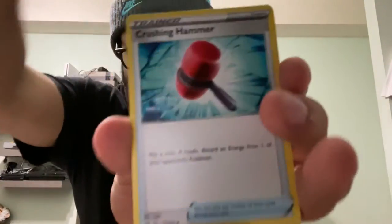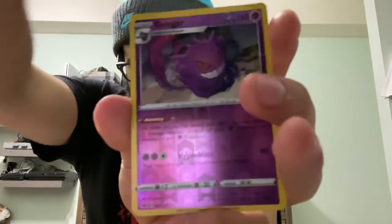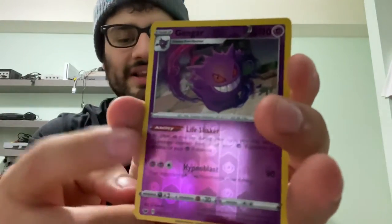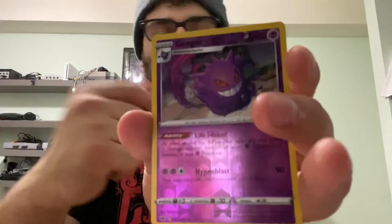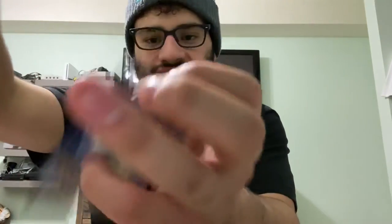We start with the Snorlax pack. I really want to play this online so I'm going to keep the codes. We pull: Grass Energy, Dark Energy, Lucky Egg, Mantine, Crushing Hammers, Moona, Snom, Grookey, Mawile, and a Reverse Holo Gengar. The ability on this actually looks pretty broken — I think it will be used, especially with a Wobbuffet V since you can just stack counters on it. And a Centiskorch. Reverse Holo Gengar — not too shabby, definitely can be used competitively.